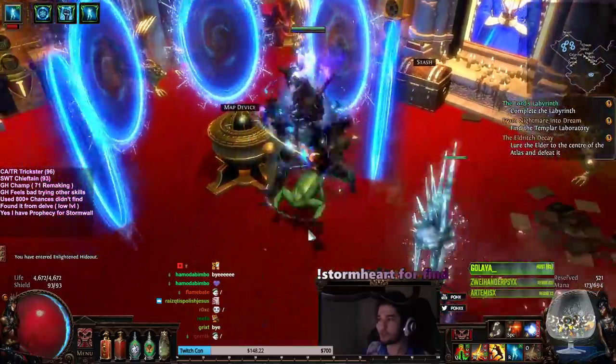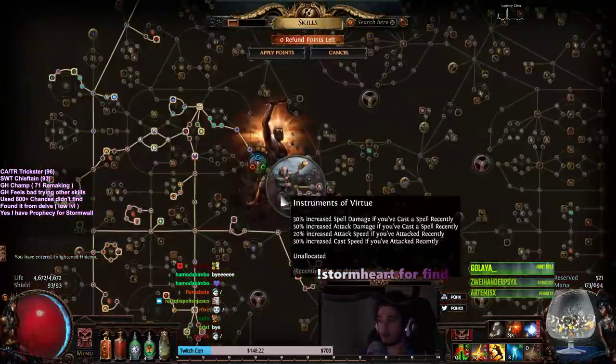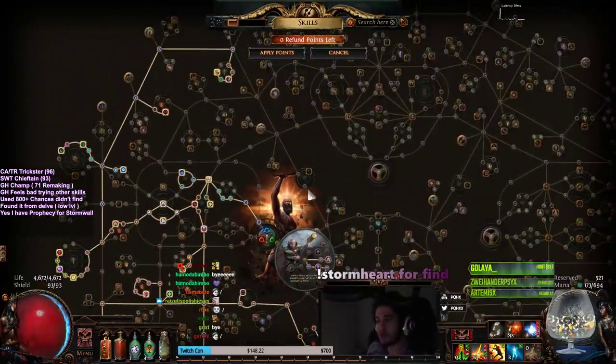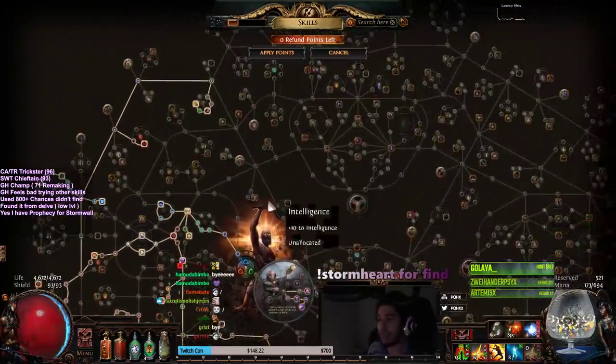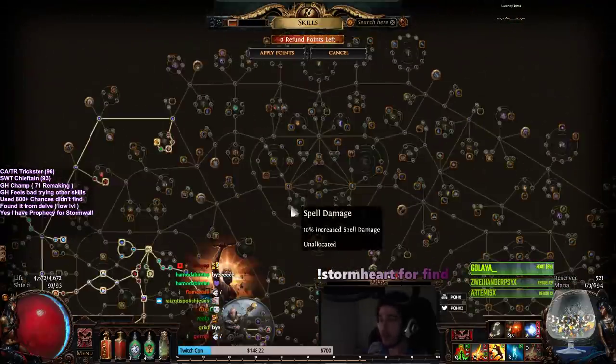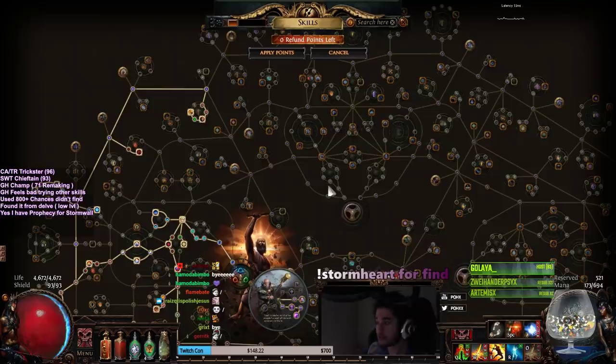Originally, this was supposed to be a Glacial Hammer build. I've spent over 100 regrets on the character messing around with various skills. The reason why it's not Glacial Hammer anymore is I did initially go all the way over here to grab the extra radius scaling, and I tried Glacial Hammer, and I'm going to be honest, it just wasn't good. I tried with Herald of Ice, I tried scaling max AoE, I tried using Melee Splash with increased AoE. It just doesn't feel good — it just feels really bad no matter what you do.